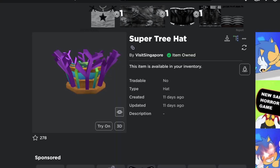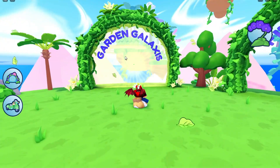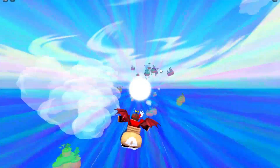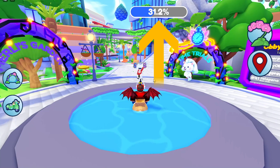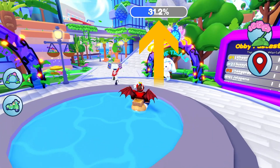This is the next item we are going to get — it is inside the same game. Just go into the other portal. You'll see this bar at the top of your screen; you need to collect all the diamonds and get 100%.